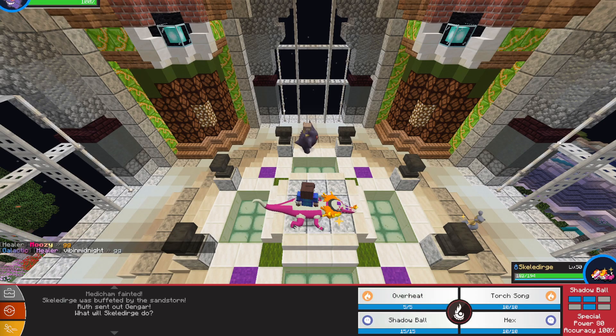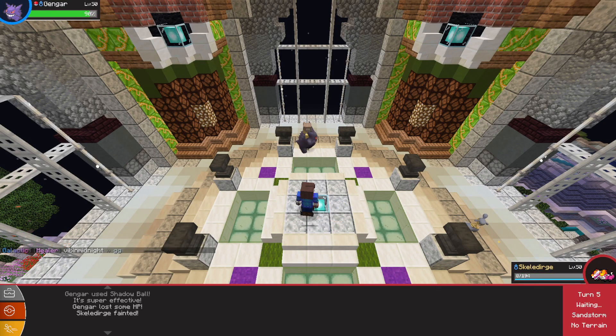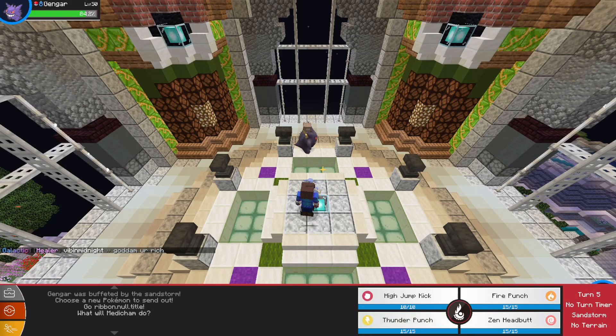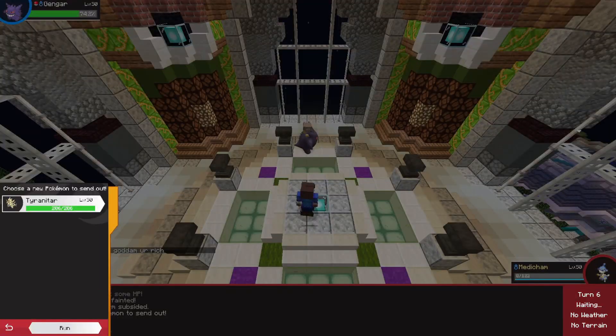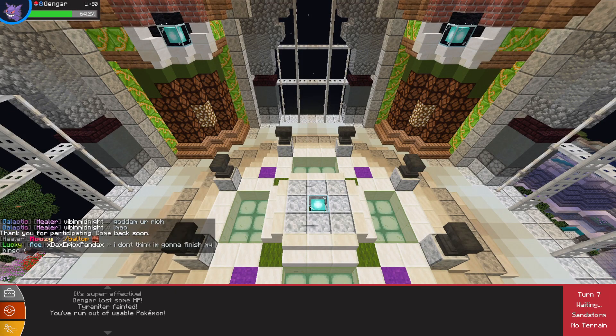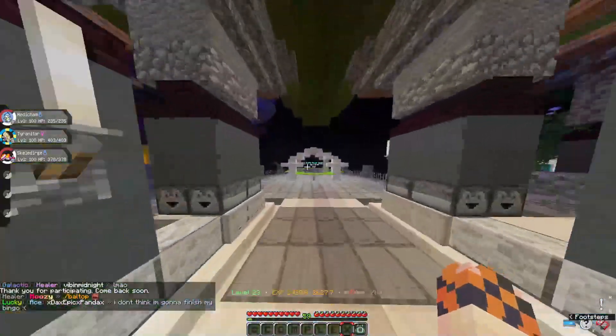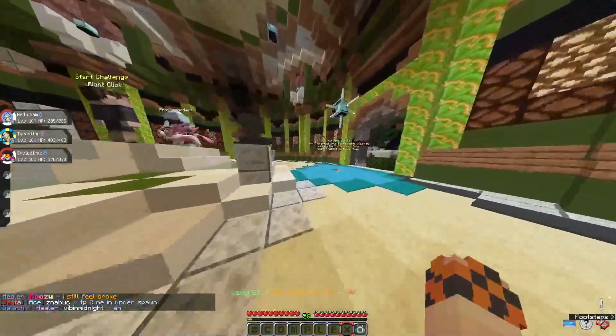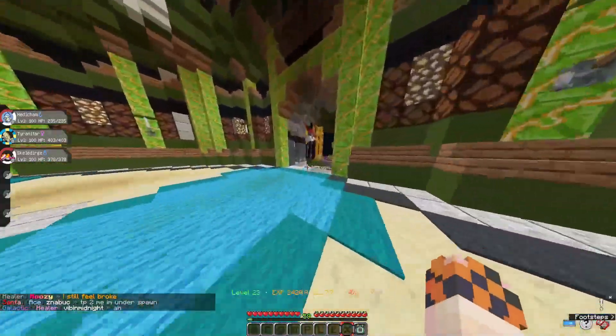Now we have Gengar, which is perfectly fine - we go Shadow Ball, but he's faster which makes sense, and I don't like this situation. Medichan with Zen Headbutt - nope, that wasn't enough. T-Tar, I need you to get this Crunch off - and Gengar finished off T-Tar. We got a lot closer in the Battle Tower though, which really sucks. We don't have any Battle Points, but getting to round three or four is a lot of improvement. We probably need to get some really strong Legendaries to go further.